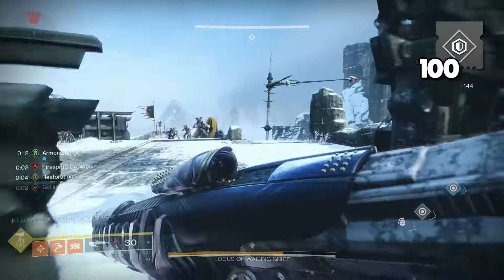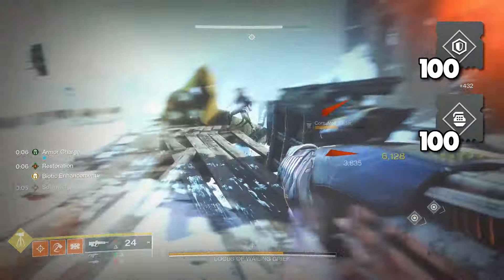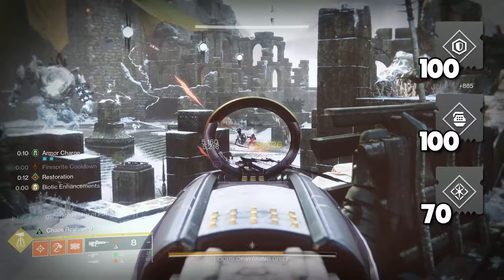Let's talk about ways to improve the build. For stats, I aim for 100 Resilience as my number one priority, since we have so much constant healing from Restoration and Cure. I aim for 100 Discipline and about 70 Intellect, so that we can have our Healing Grenade more often and get our Super back in between damage phases.